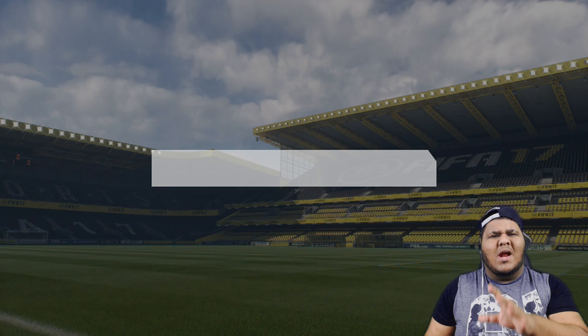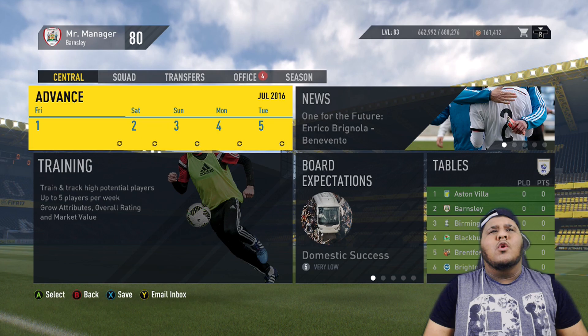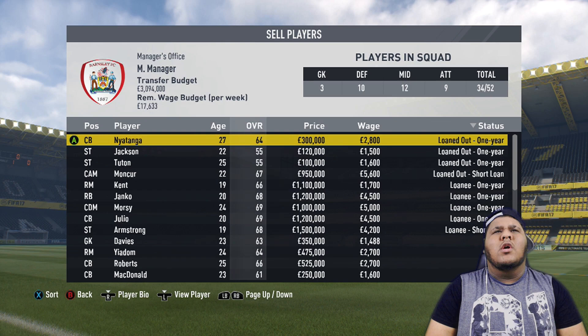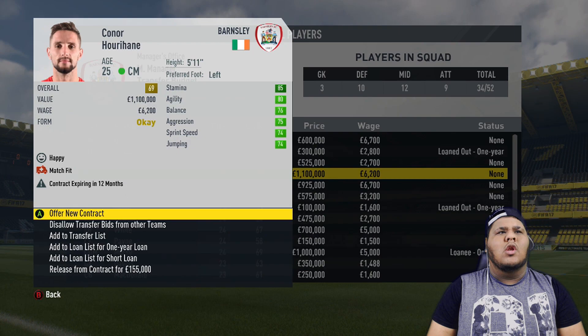What you want to do is start a brand new career mode to start off with. Go to manager career, put in all your information, whatever you want to do and pick yourself a team. So once you've picked your team, as you can see we've started a brand new career mode with Barnsley. You want to go to transfers, you want to go to sell players. Now what you're going to do is actually go to age and see who's the oldest out of your players who hasn't recently joined the club.